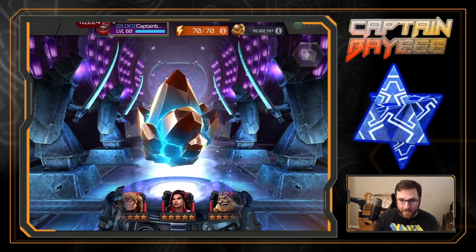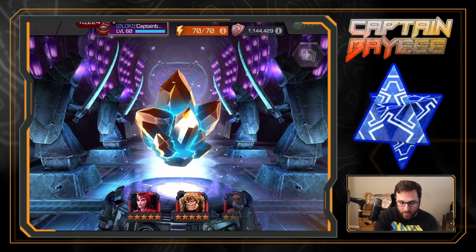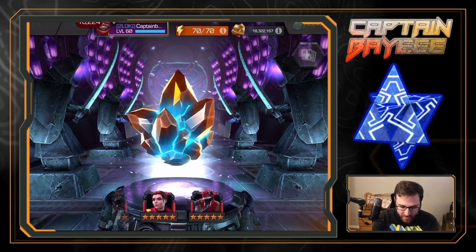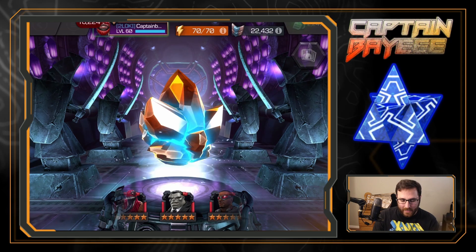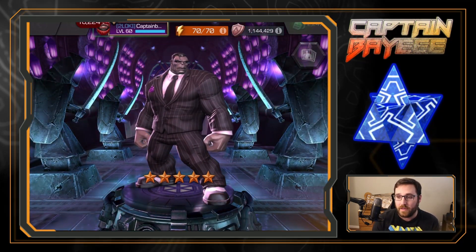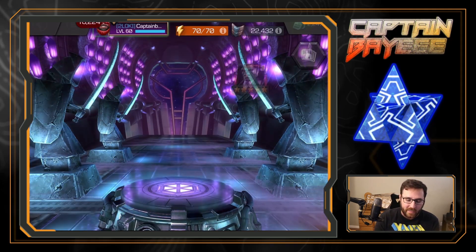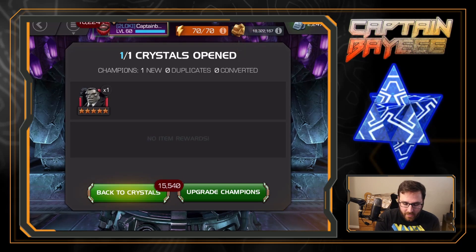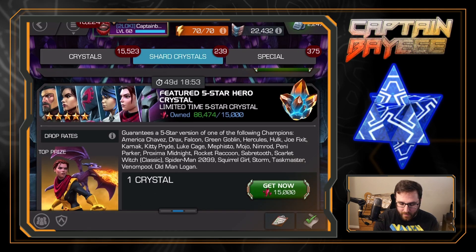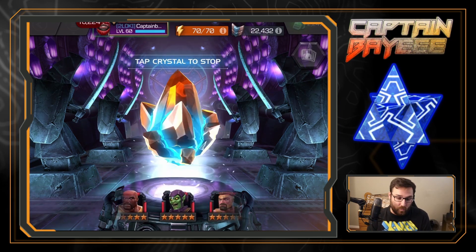At this point, we're 21 days away from the new featured six stars, and she's going to be in that pool, so we're almost just going to start going for that instead. There she is and it rolls over a couple times — ends on a Joe Fixit, and that's actually new. I didn't have him as a five star. He did get buffed recently, and I didn't have him as a six star either, so hey, that's pretty cool! Let's go in one more time and see if we can get Kitty on this one.